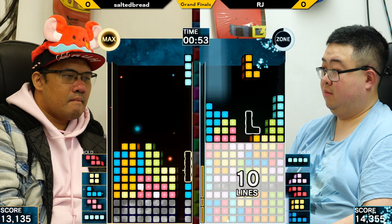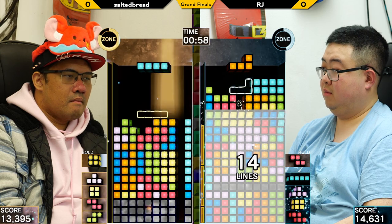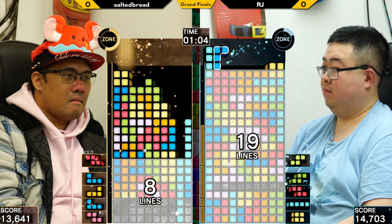Definitely needed. Looks like Salted Bread is going to try to build up some APM prior to the zone. You can see on RJ's board that yellow garbage — that's added attack that Salted Bread will potentially send. He can finish the zone at the same time.